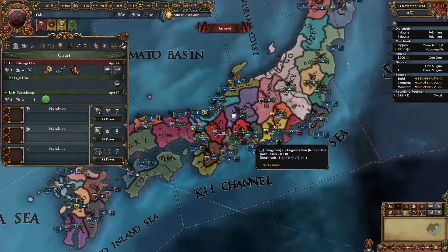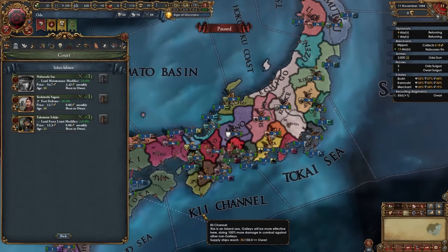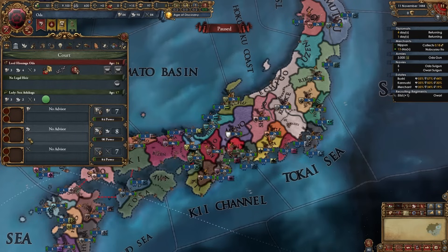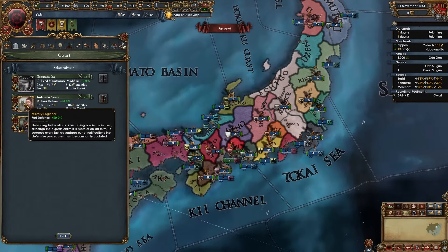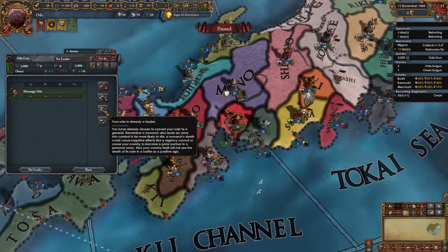We're going to hire just one advisor. First check your military advisors for a morale, discipline, fort defense, or manpower level 1 advisor. If you have any of those, hire them. If not, hire whichever level 1 admin advisor you want. Since I have a fort defense guy I'll hire him. Put your ruler in charge of the army, and later we'll recruit a general. Then wait a month before starting to declare wars.